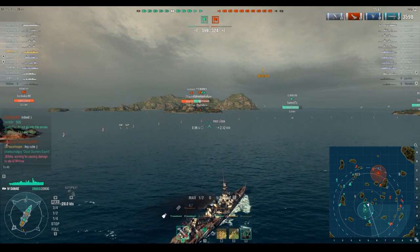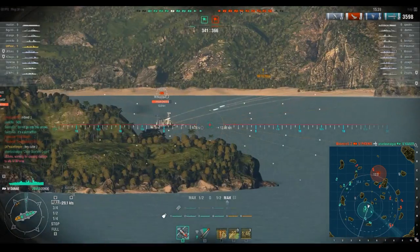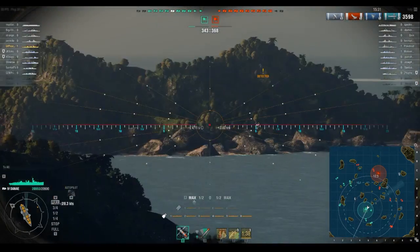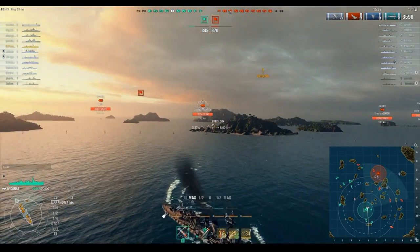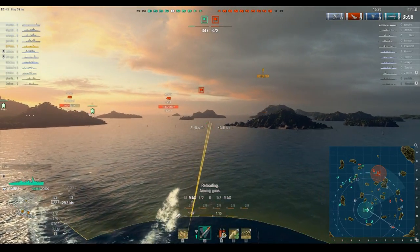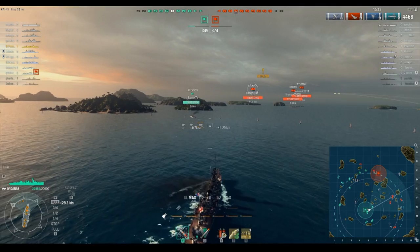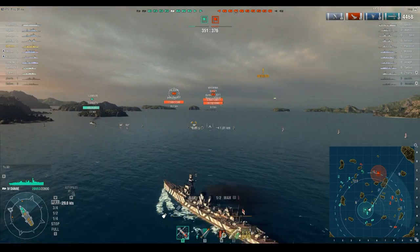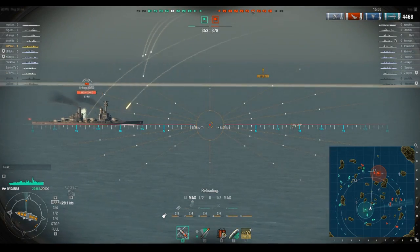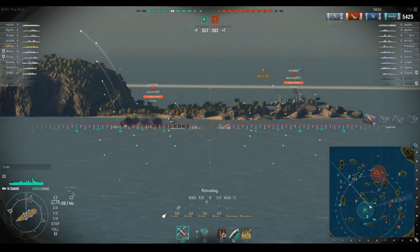We're coming over here to see if we can take out this Phoenix — it has a really large citadel. There's also a destroyer over there which is reasonably soft, but those guys are too far out of range to chase. However, we do have a Kolberg here — let's go for him. We'll bait him and launch torpedoes; it may have been a bit premature, but you never know when they'll make a sudden turn, and you still have a full set of six on the other side.